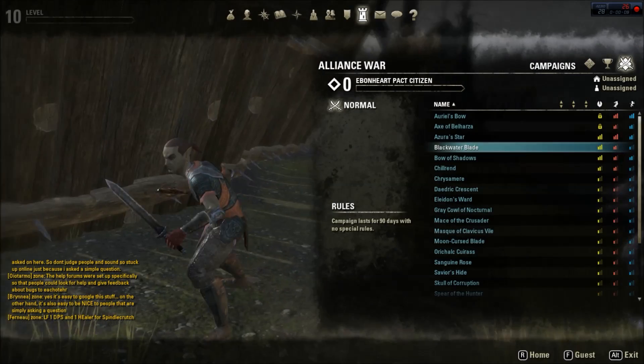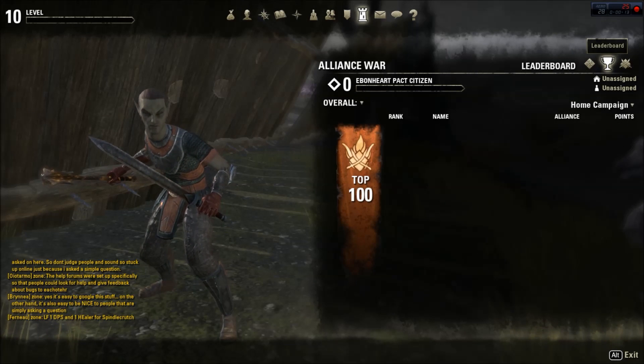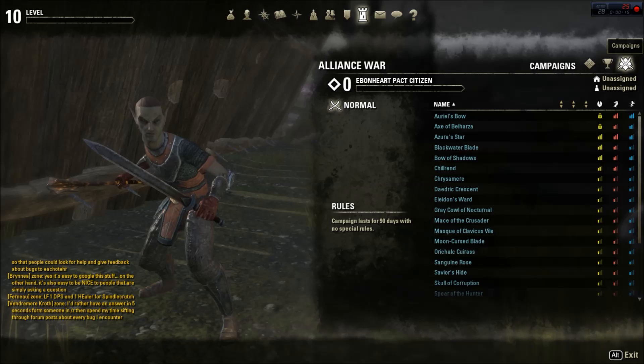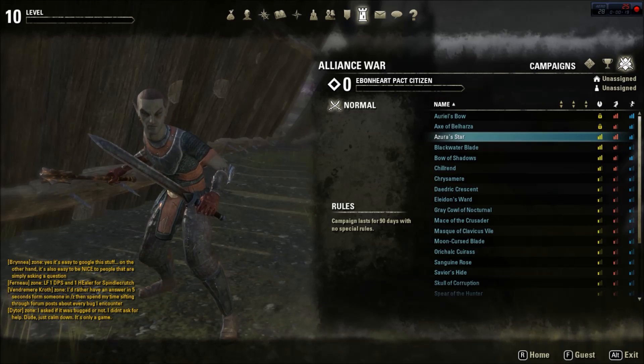I pressed L to bring up the menu. It says Alliance War — there's different things: there's the overview, top 100 leaderboard, and campaigns. Looks like we have a couple locked ones here.